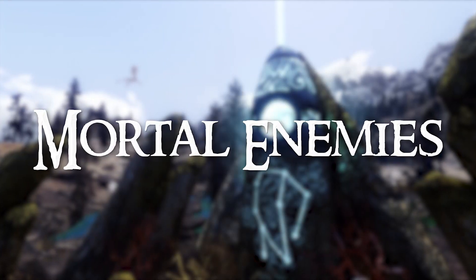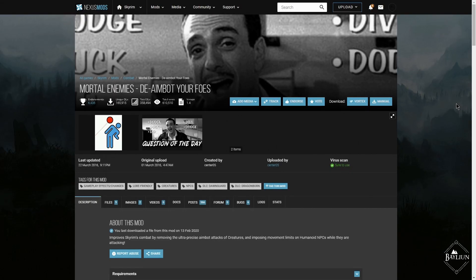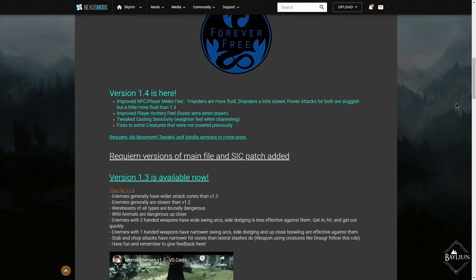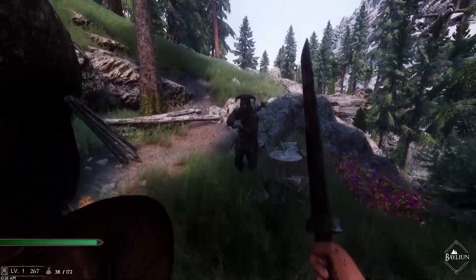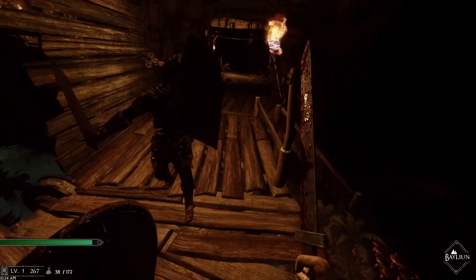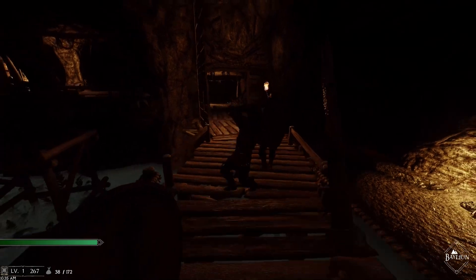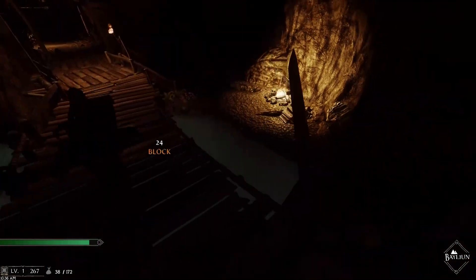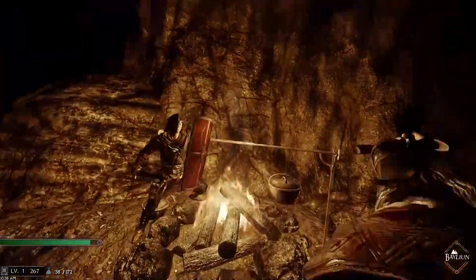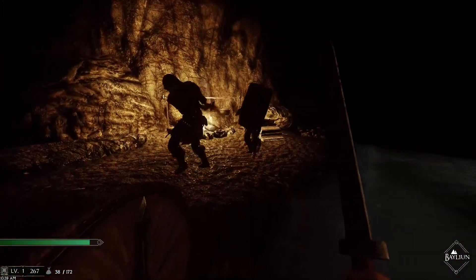Mortal Enemies is another mod that goes a long way to helping combat feel more realistic and less cheap. It addresses the fast turn rate of most creatures and NPCs, stopping them from tracking you as quickly and accurately in combat. It also reduces the attack cone of NPCs so you'll no longer get hit when the attack should have missed. Each individual creature and enemy type has been hand-tweaked, down to the attack patterns of Draugr and Wolves. You will feel a lot more justified landing and avoiding hits, as combat becomes based on positioning rather than who can spam the most strikes.